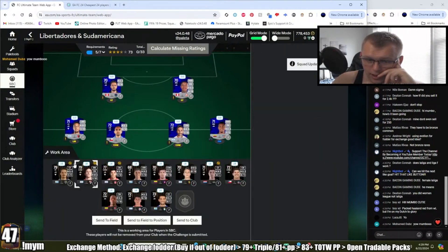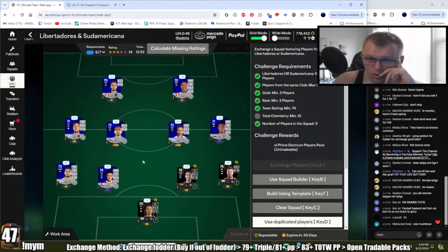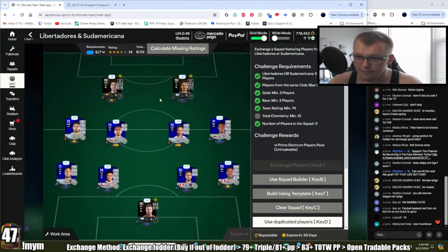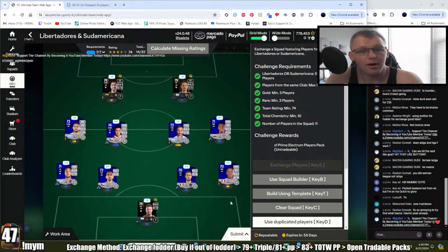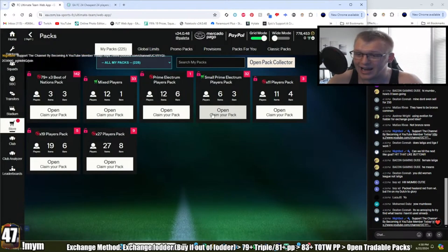Submitting gives us a 73 rating, so we put in higher-rated Lib cards — that gets us to 74. Now we're just short on chemistry, so we move players to the right positions. Left back in there — chemistry is given! Very quick to complete. As mentioned, you can bid on a bunch of silvers. I'll show the bidding method after we finish this section. Most of you will already have plenty of Lib and Sud cards from the daily bronze and silver upgrades anyway.